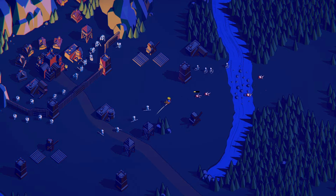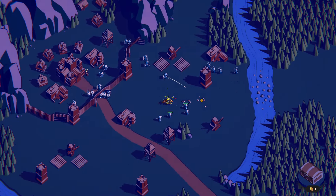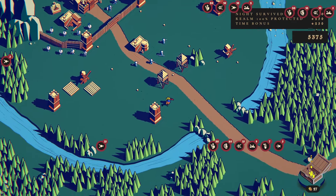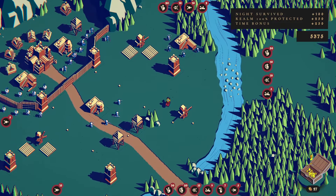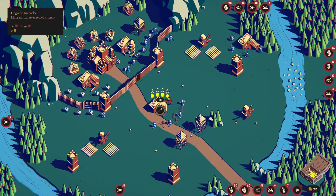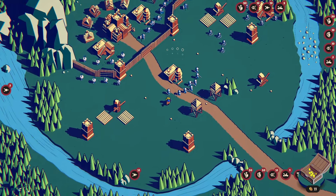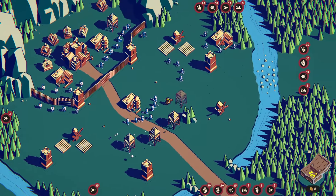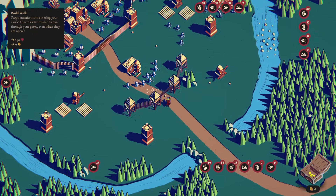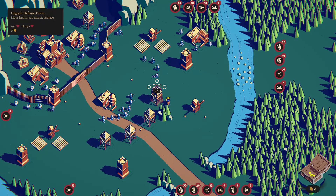I would recommend building a healthy balance of both towers and barracks. Because troops are mobile, I much prefer the troops from the barracks over the towers — especially because you get a lot more troops when you upgrade barracks buildings, compared to just a little bit more health and damage from towers. It's entirely up to you, but I recommend focusing on the barracks with towers as your secondary form of defense. In Thronefall you kind of have to pick a build for the run: either focus on your towers and troops dealing more damage, or your character dealing more damage.